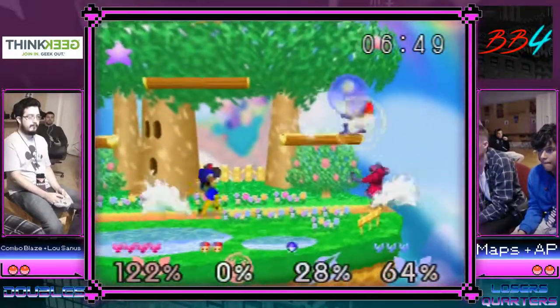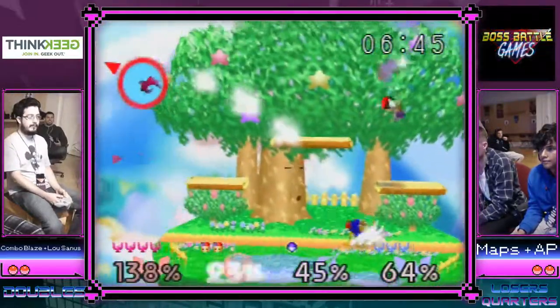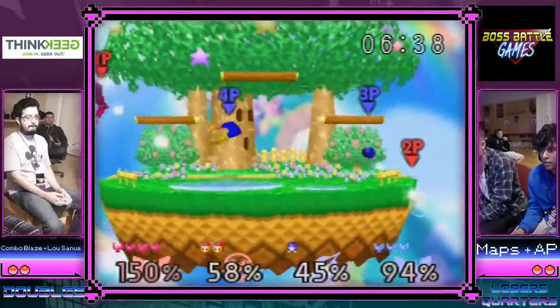Combo's gonna have to get back to stage — he gets back relatively easily. That's a pretty uncharacteristic attack by combo, you don't normally see him do that. Maps misses his Z-cancel on the platform — he could've gotten another back air there, but that's alright.